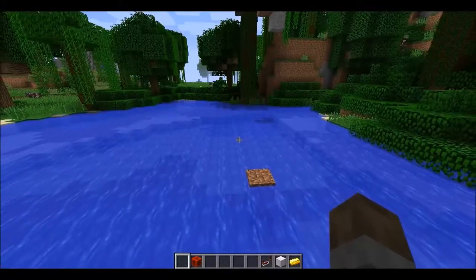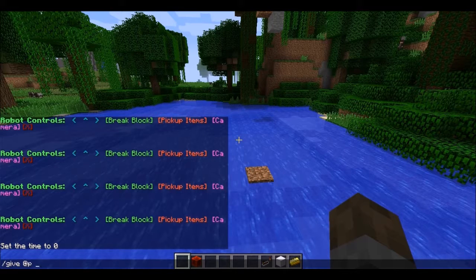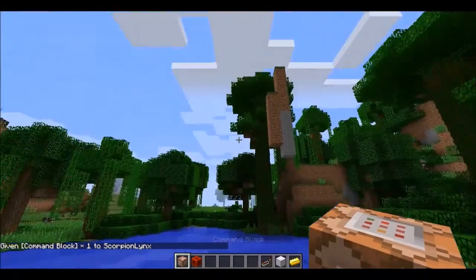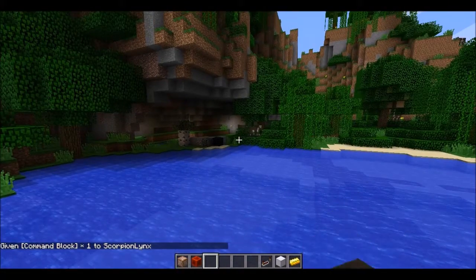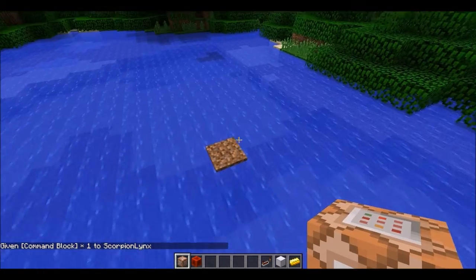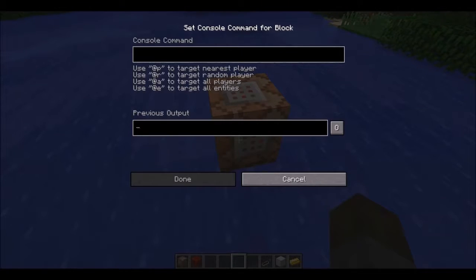First, what you're going to want to do is type /give @player — or you could type in your name — and then command_block. Almost spelt that wrong. Command underscore block. And then you get a command block. With this command block, basically you can type in the command, and I have the command ready to paste in with Ctrl+V.